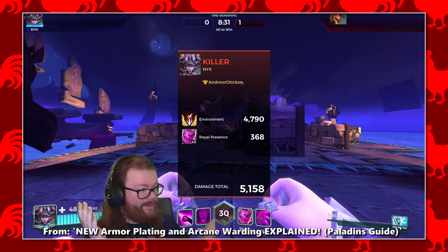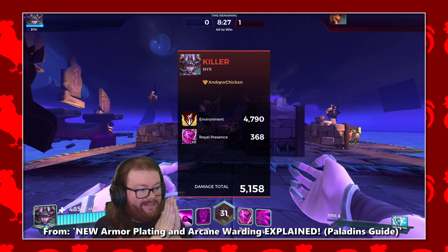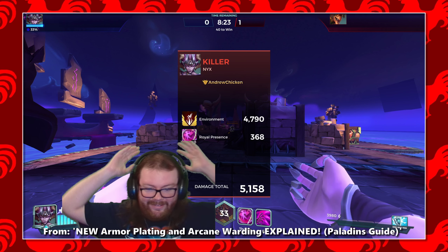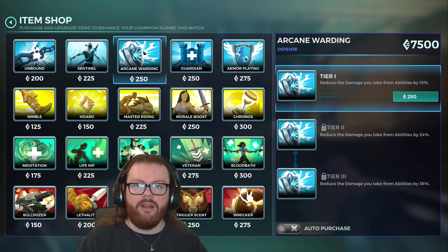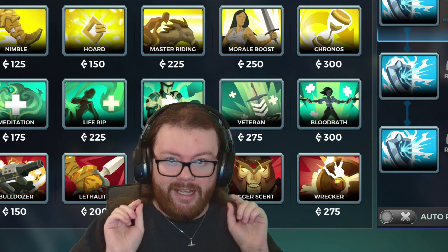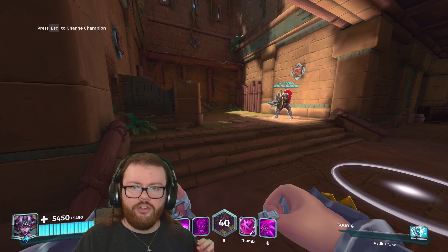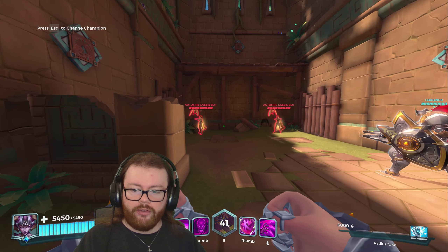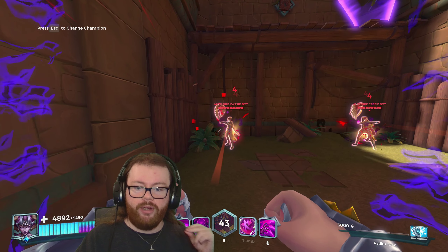I took 368 damage from the Royal Presence. I converted the Firespit — that does 900 damage — down to just 368. Arcane Warding makes it so you take 36% less damage from abilities, and the key thing is it includes your own. So what we can do with Nyx is buy Arcane Warding and take 36% less damage from all the damage absorbed by Royal Presence.